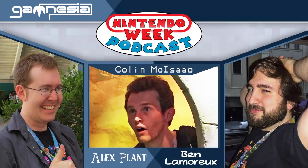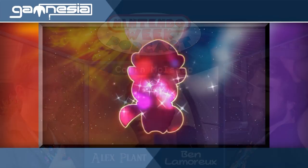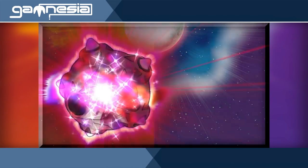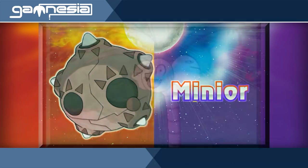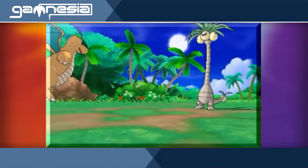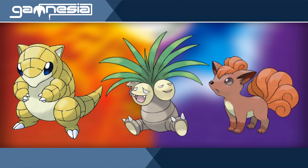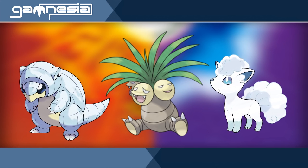There's a new trailer for Pokemon Sun and Moon which reveals six new Pokemon. Though we've said a lot about Pokemon in the past, it also introduced new Alola forms of a few pre-existing Pokemon. Exeggutor, the Sandshrew line, and the Vulpix line are all found in Alola with new types and new designs.